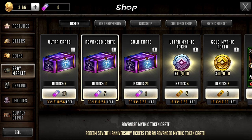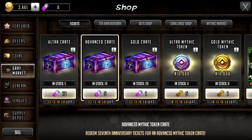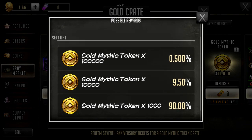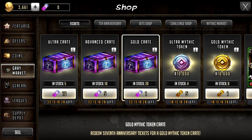You can spend these tickets in the gray market for ultra crates where you can get ultra mythic tokens up to 100,000. The rates are not amazing for the top rewards but you get a minimum of 1,000 per crate and should be able to buy at least all five. There's also the advanced crate with the same odds and rewards but you get 10 of those rather than five. Then there's the gold mythic crate — minimum 15,000 gold mythic tokens across 15 pools — and those are also available in the gray market.